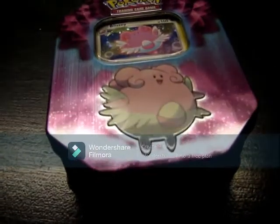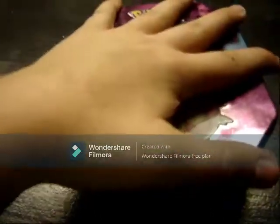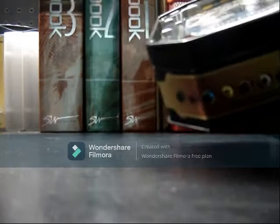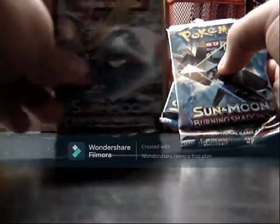Hello everybody, just a stun back. We're going to do an opening of this — it is a Belissi Pokemon 10, bought it from CVS, it was a 17-ish dollar box, but we're going to open it up. Right off the bat we have Crimson Invasion, Burning Shadows, and Sun and Moon.